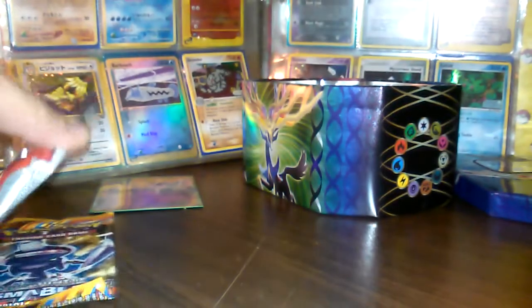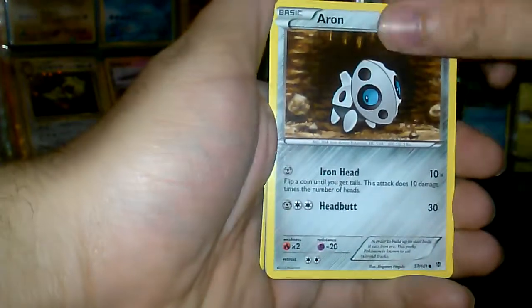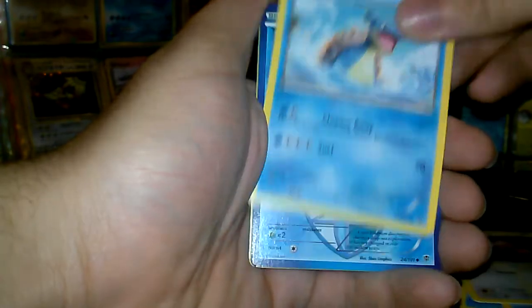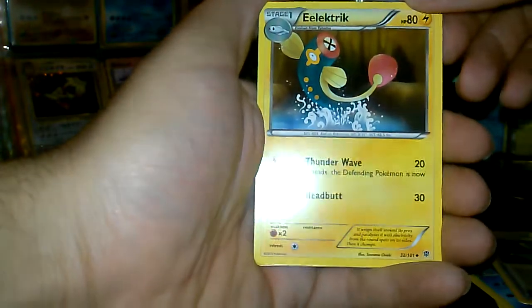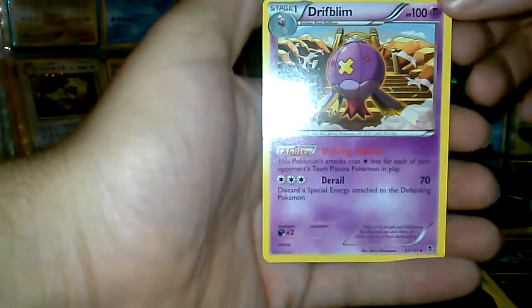Nothing so far. I'm going to open Phantom Blast. Got a Genesect, an Aron, Snorunt, Porygon, Lapras, Relicanth, Rare Candy, Electric, Reverse Holo Axew, and another Drift Bloom — wow, two different Drift Blooms.